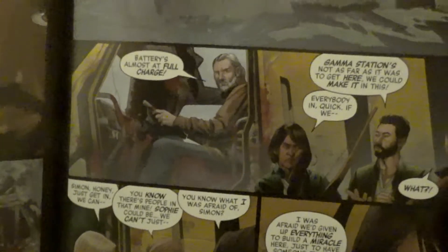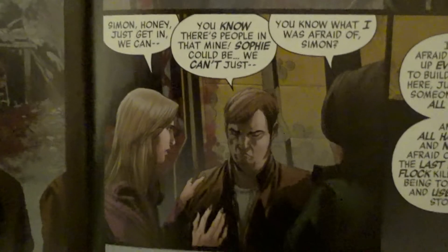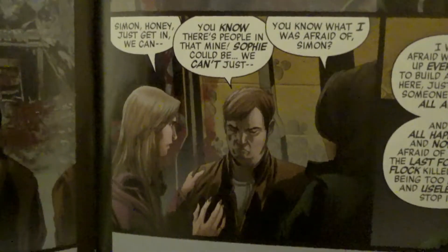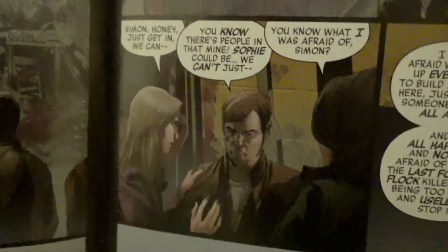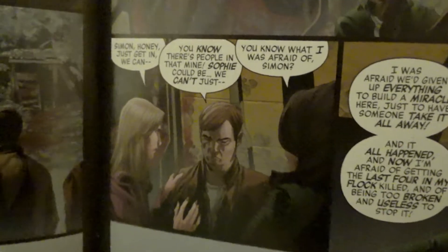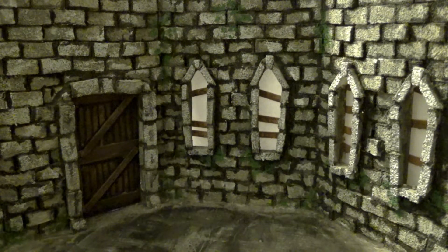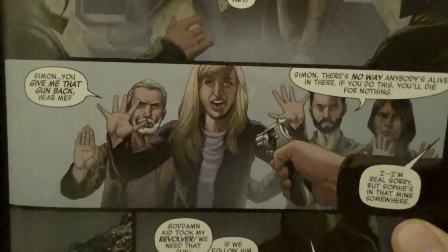They also find an abandoned little car with most of a charge, and they can go to another way station that hopefully wasn't messed up and escape. However, one guy was hoping to meet a girl here — someone he'd never met in real life, only talked to on the radios. He says she's probably alive, that she's got to be in the mines, arguing there were survivors from their place so why not from this one? They tell him not to go, but he steals a guy's gun and says he has to save his girlfriend.